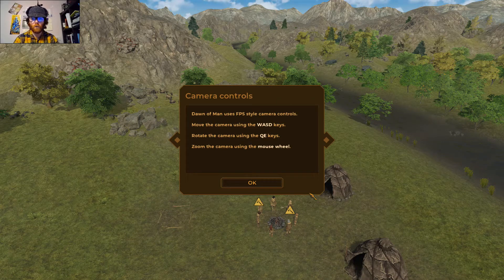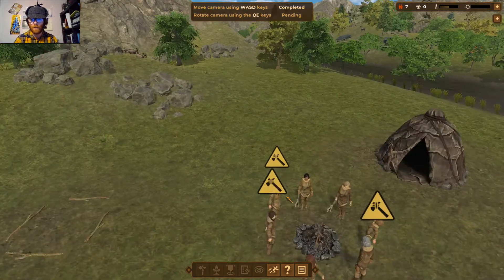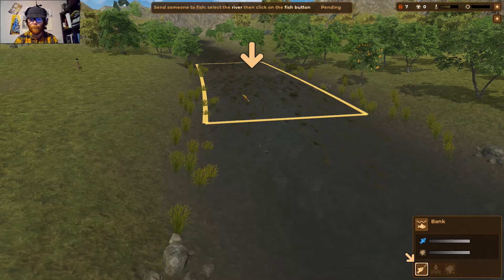Camera controls: Dawn of Man uses FPS style camera controls. Move the camera using the W, A, S and D keys; rotate using Q and E; and zoom using the mouse wheel. Let's zoom in and have a look at our little people. You get the reflections and the light shimmering on the water — I love it.